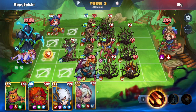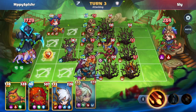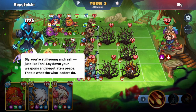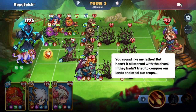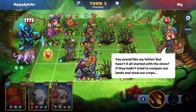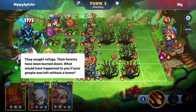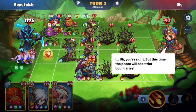We have the toxic mantis here with some attack steal and also a health boost. We'll go with the Floss here on A2 because it will summon some extra attackers. Sly, you're still young and rash — just like Tani, lay down your weapons and negotiate a peace, that is what wise leaders do. You sound like my father, but hasn't it all started with the elves? If they hadn't tried to conquer our lands and steal our crops — they sought refuge, their forests were burned down. What would have happened if your people were left without a home? You're right — but this time the peace will set strict boundaries.